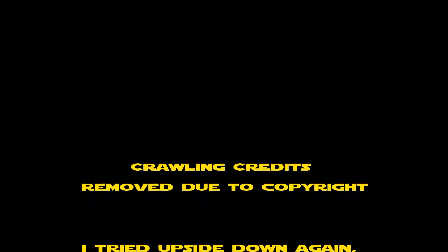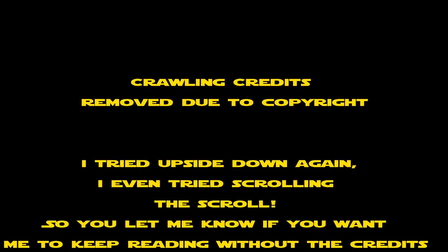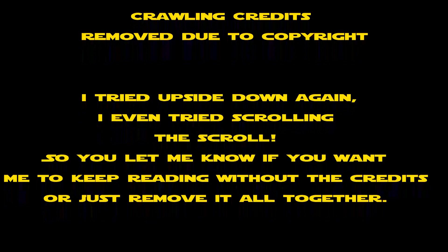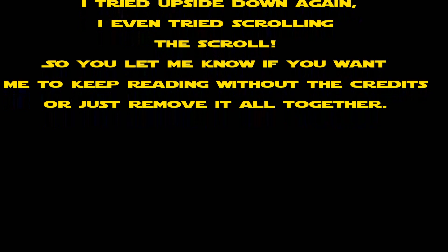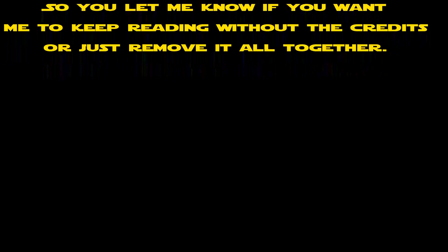Episode 4, A New Hope. It is a period of civil war. Rebel spaceships striking from a hidden base have won their first victory against the evil Galactic Empire. During the battle, Rebel spies manage to steal secret plans to the Empire's ultimate weapon, the Death Star, an armored space station with enough power to destroy an entire planet. Pursued by the Empire's sinister agents, Princess Leia races home aboard her starship, custodian of the stolen plans that can save her people and restore freedom to the galaxy. You guys seem to like it - I'm not sure how great it really is.